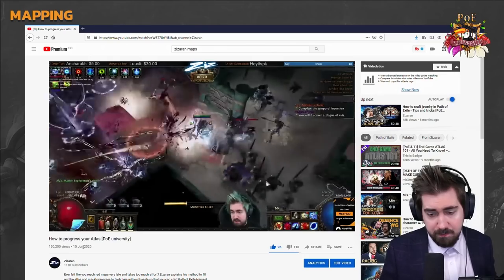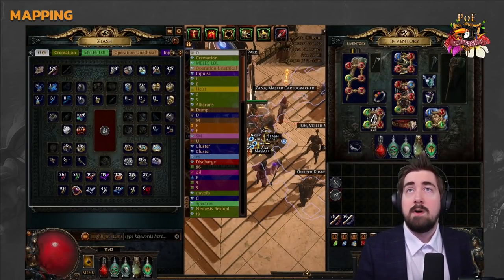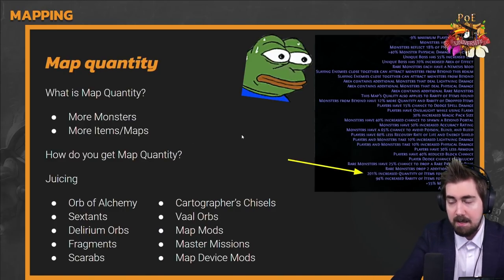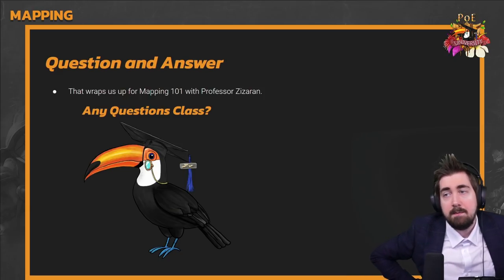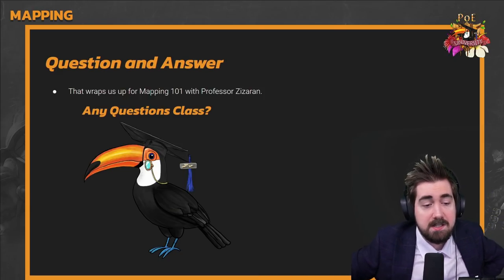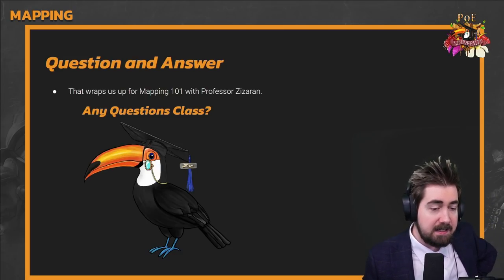This is covered in the How to Progress Your Atlas episode of PoE University at the end, where I show exactly what to roll and how to do that. I want to try to keep this episode short because we don't know what's changing, and I'll try to make a new episode after. Any questions?